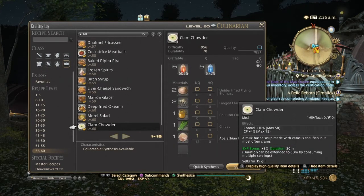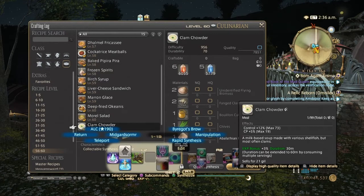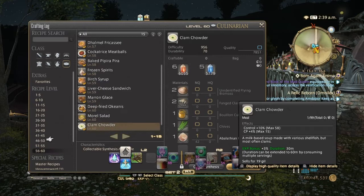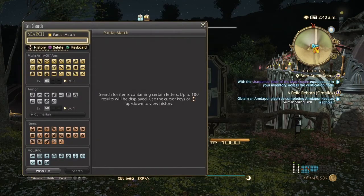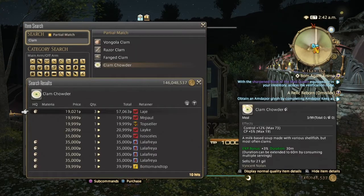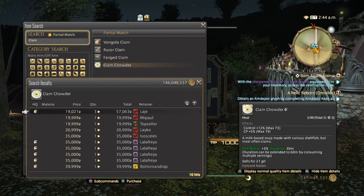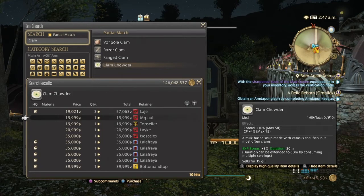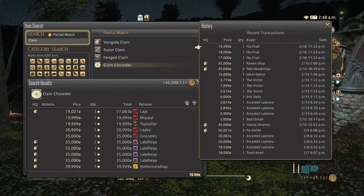In the second half of Heavensward crafting food, we have Clam Chowder, which gives Control and CP. High quality gives 73 Control and 19 CP; normal quality gives 58 Control and 15 CP. Clam Chowder is extremely expensive on the market board — normal quality is just below 20,000 and high quality goes up to 35,000. They haven't been selling super well here, but hopefully on your server you're doing a lot better.